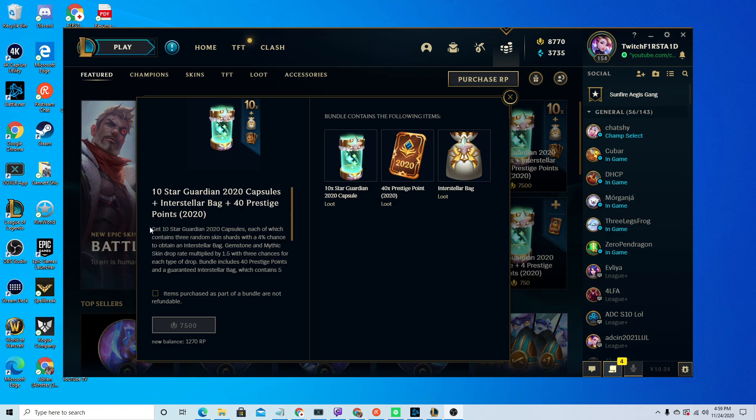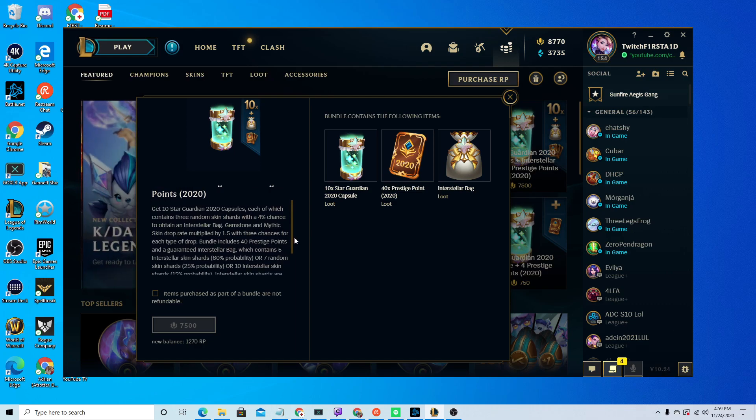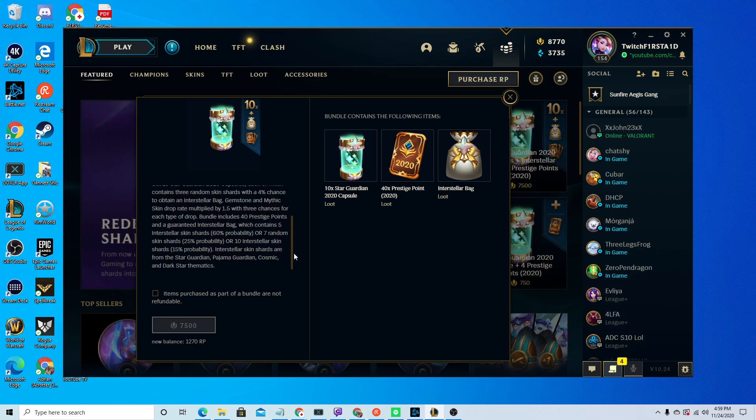So it says that you get 10 Star Guardian 2020 capsules, each of which contains three random skin shards with a 4% chance to obtain an Interstellar bag. Gemstone and Mythic skin drop rate multiplied by 1.5 with three chances for each type of drop. The bundle includes 40 prestige points and a guaranteed Interstellar bag which contains five Interstellar skin shards at 60% probability, seven random skin shards at 25%, or ten skin shards at 15% probability.